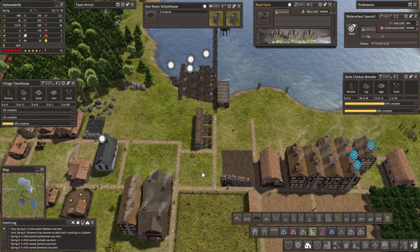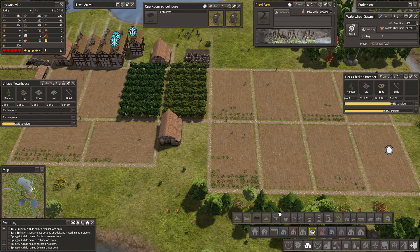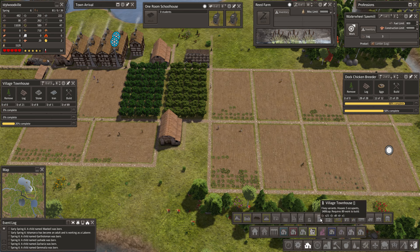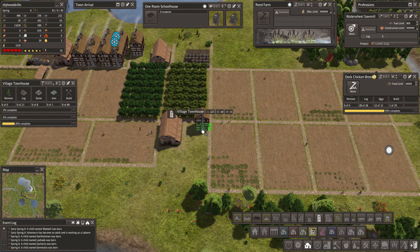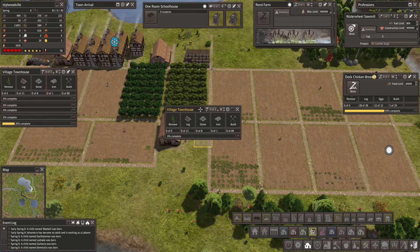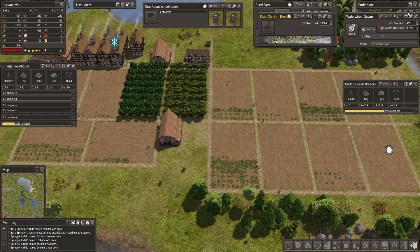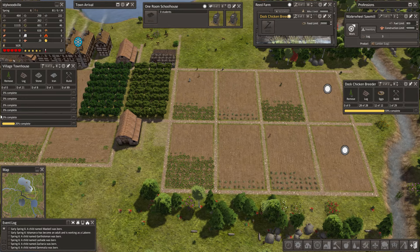I may put some housing right in here as well. You know what, we're going to put a few over here to supplement our farms so they don't have to go as far to work. Alright, let's go this way. One, two, three — I'll get us a couple more houses. And then we'll see where our labor is and refocus. I'll turn these two on next season when we have more people.